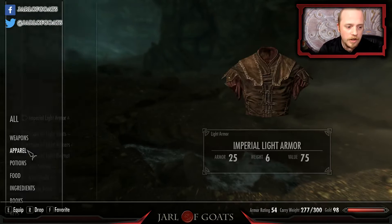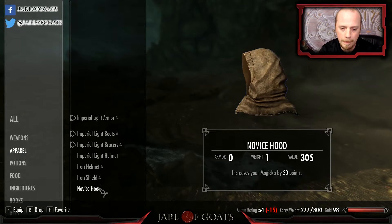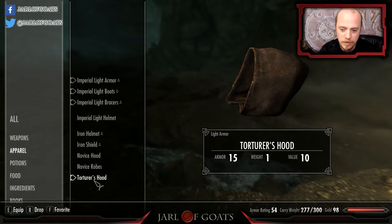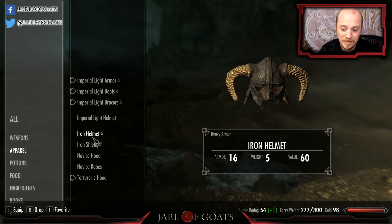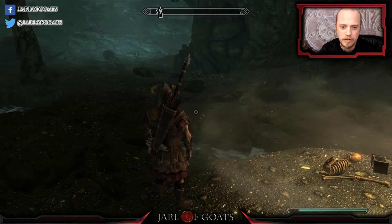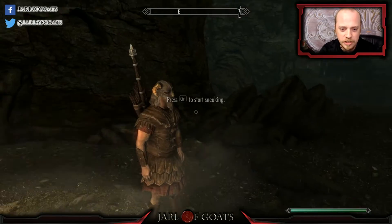The only reason I started taking the novice hood — the torturer's hood is 15 armor, weighs 1, value 10. The iron helmet is 16 armor, weighs 5, worth 60 — one more armor for four more pounds. You know what? It's gonna make me look like a badass, I don't care if it's the most efficient. I look like a real Viking — yes!